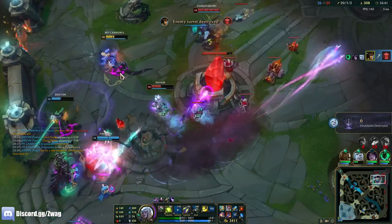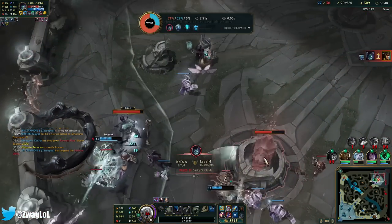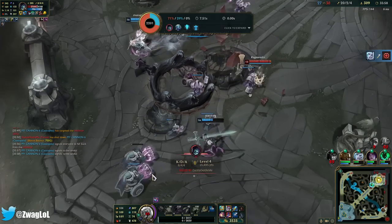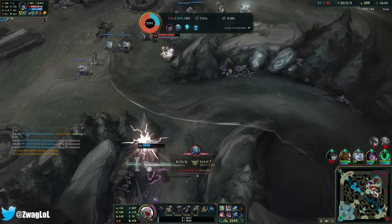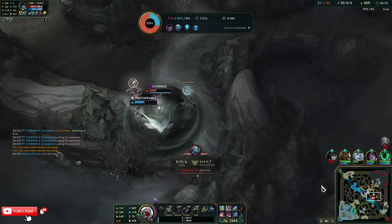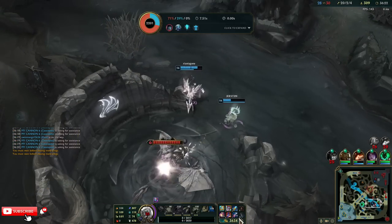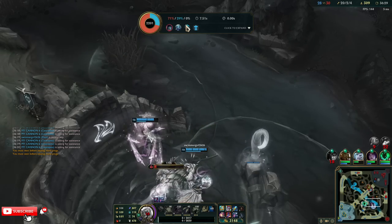Why did I get tower aggro? I died — hit the inhib, run. Get the dragon — I'll ping it as much as I can. Shoot, Teemo's running there — he might be able to kill him. Get the dragon — I'm going to ping this as much as I can because it's soul. Free soul. I was eating Yorick but I wasn't healing — I must have missed the poison. We have five bot now, one top — stop Yorick.